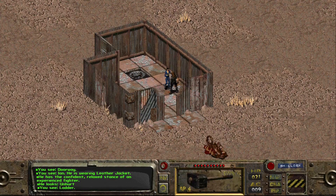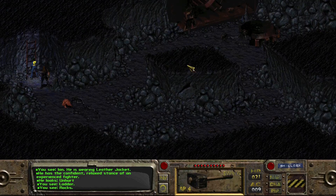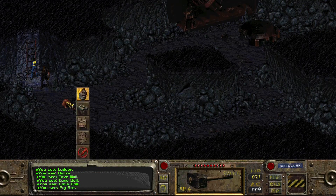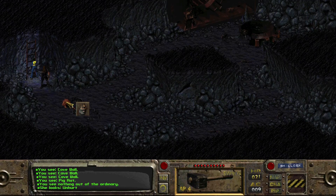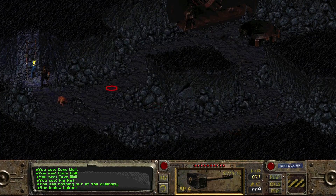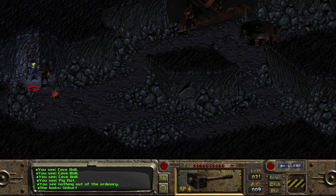Now let's head on in and see what we find, sledgehammer at the ready. Underground cavern with rats - a different type of rat, a pig rat. I don't have a knife - did not bring a knife. Darn. Well, we'll just deal with the sledgehammer.